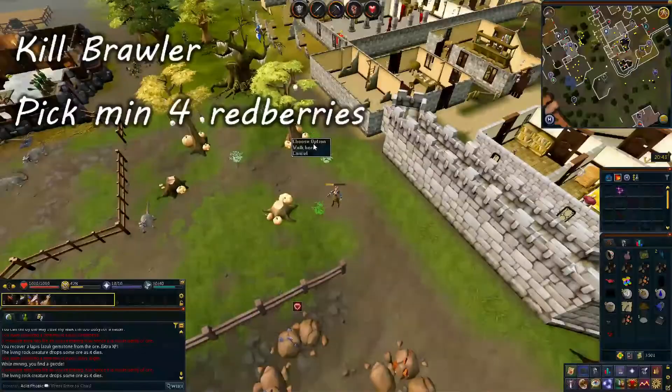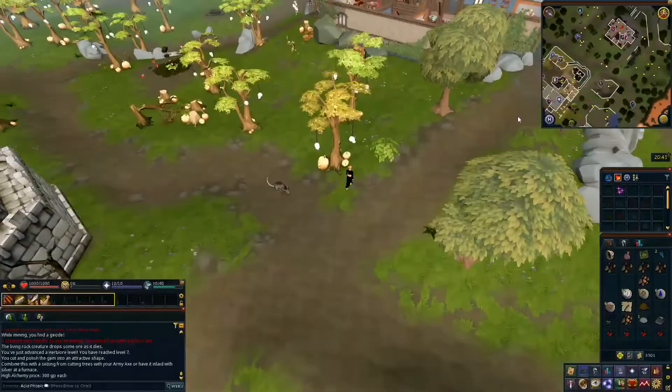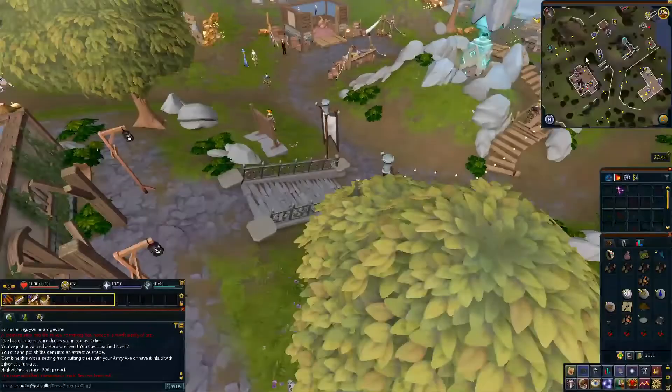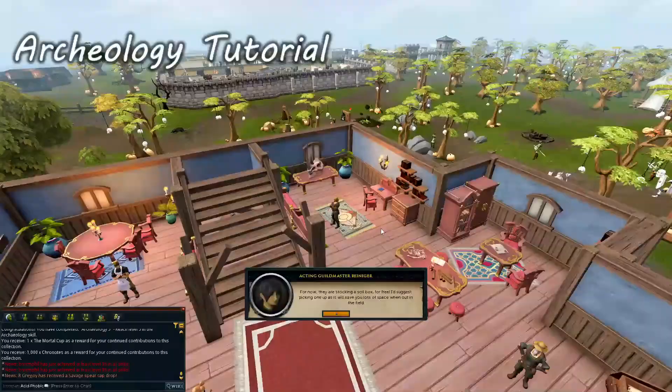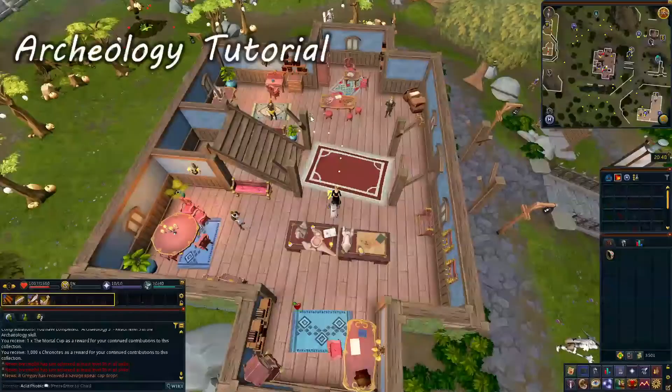Then head towards the archaeology center. From the mine, we will be going all the way east to the river where we will be talking to the acting guild master to start the archaeology tutorial. There is a bank here to bank your inventory as it should be pretty full at this point. Complete the archaeology tutorial and you should get a certificate showing you are now an archaeology intern. During this process, you should also have unlocked the Font of Life perk which gives you more LP.